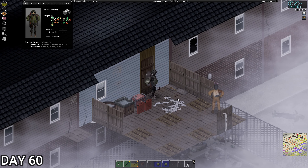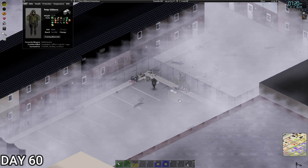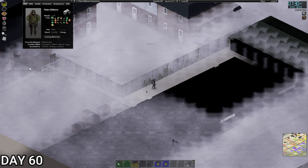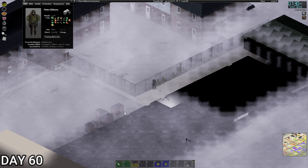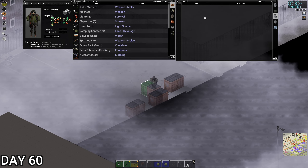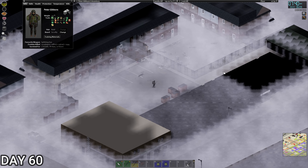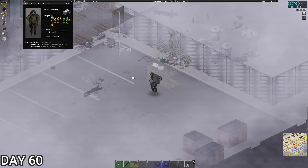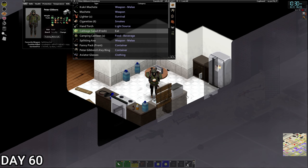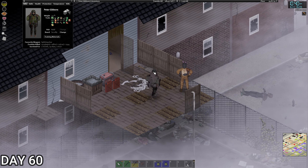That has worked, we've blocked it off. Hopefully that'll stop so many of them coming through. It's 20 past 12, get to bed. Day 60 - as always on the 10th day we're not going to do a lot, especially with this fog. I want to go down and see how our new setup is working. Actually wait - they can get in through here. We just need to stop them getting the door. We could block this off too with these bins. We need a crowbar - that's a job for another day.